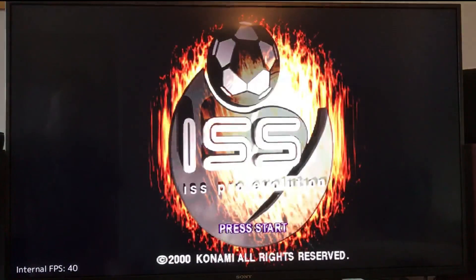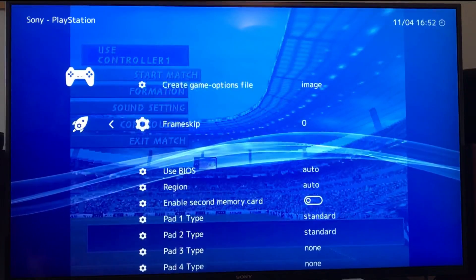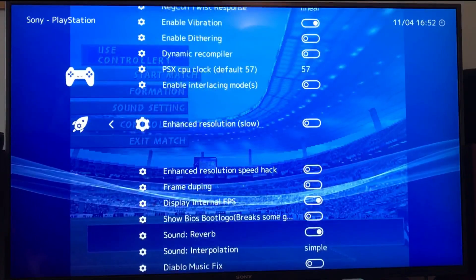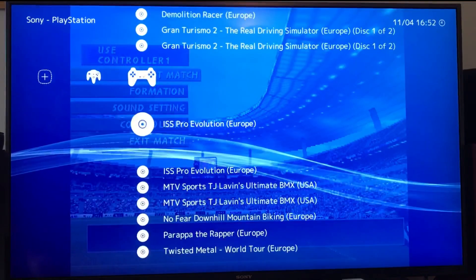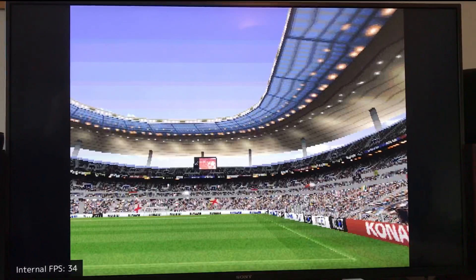ISS was a brilliant football game on PlayStation — still one of the best ones, really good multiplayer. So going to options: there's no frame skip on. I've turned off Dithering, Dynamic Recompiler, Enhanced Resolution, and Speed Hacks. I've put on the FPS so you can see that. You can make PlayStation games look a lot better, but without overclocking I don't think it's ready for it. This could be because these are the nightly builds of LACKA or RetroArch.